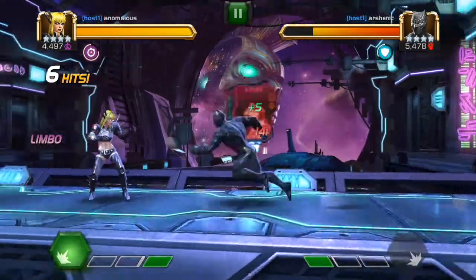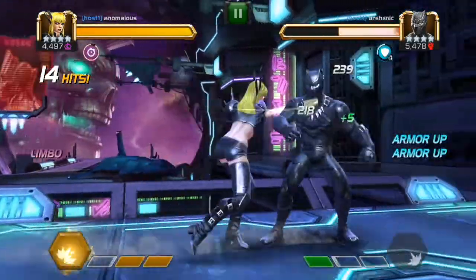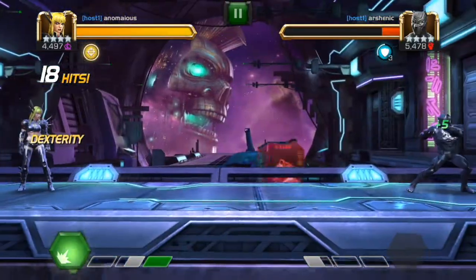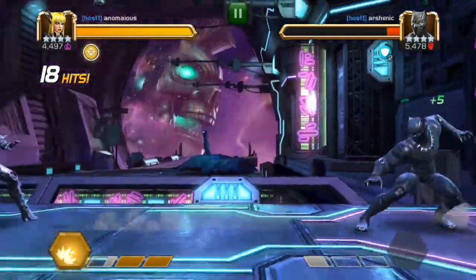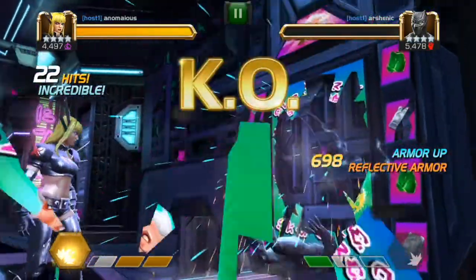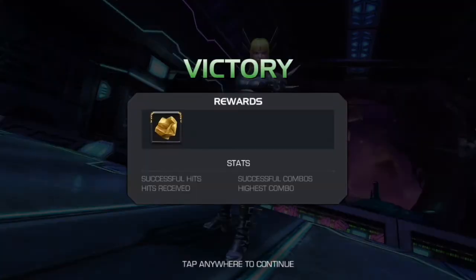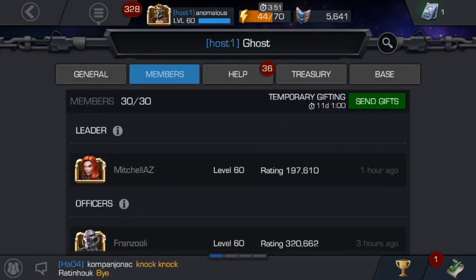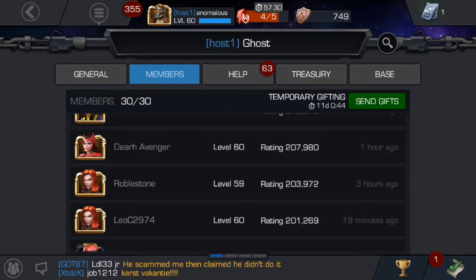Dr. Strange synergizes quite well with this mastery, because when he counterspells the enemy it counts toward Mystic Dispersion — so he gains power because of that. It's not very significant on its own, but if the opponent has buffs, we can nearly fill a full bar of power from just three or four debuffs expiring. It energizes quite well with nullify too — so Scarlet Witch as well.